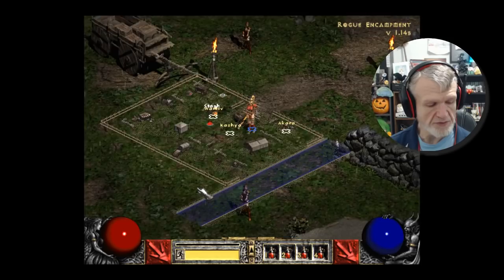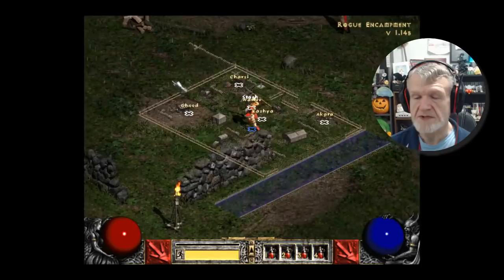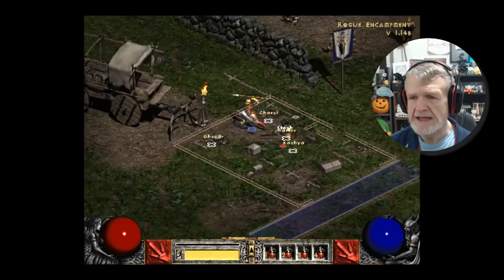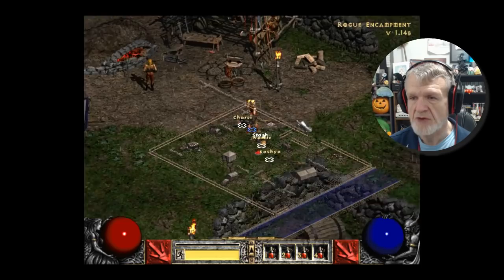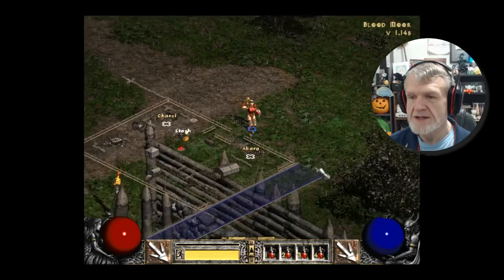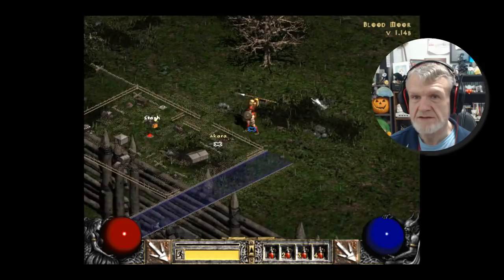This game uses just the mouse. You press the left control key to run, and you use up your stamina when you're outside the camp. Hold left alt to see things on the ground, and left shift so that you can attack without moving. It is, of course, a randomly generated map each and every time you play, which is very, very awesome.